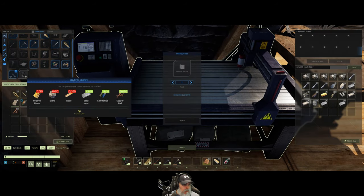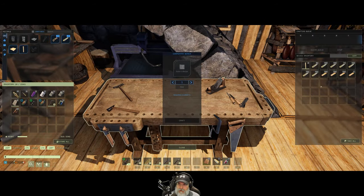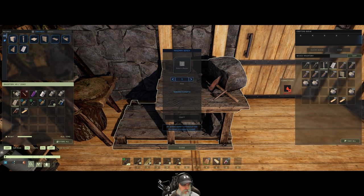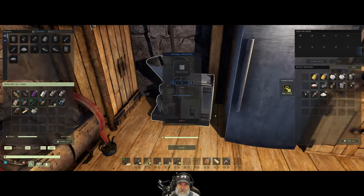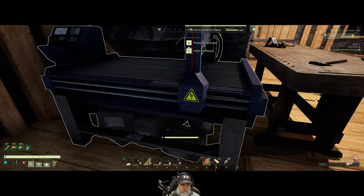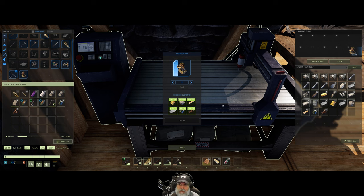We need 25 resin, 100 wood, and 50 stone. There's our 100 wood. Here's our 50 stone. And 25 resin — yes, it's in here. Okay, so we will check this out and see if it works. I was just thinking that was too far away, but the more I think about it, it makes sense that it should work.